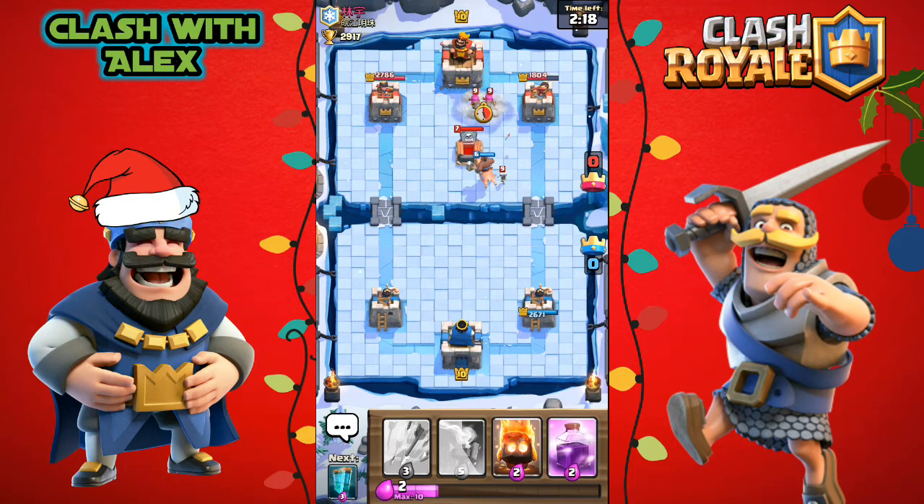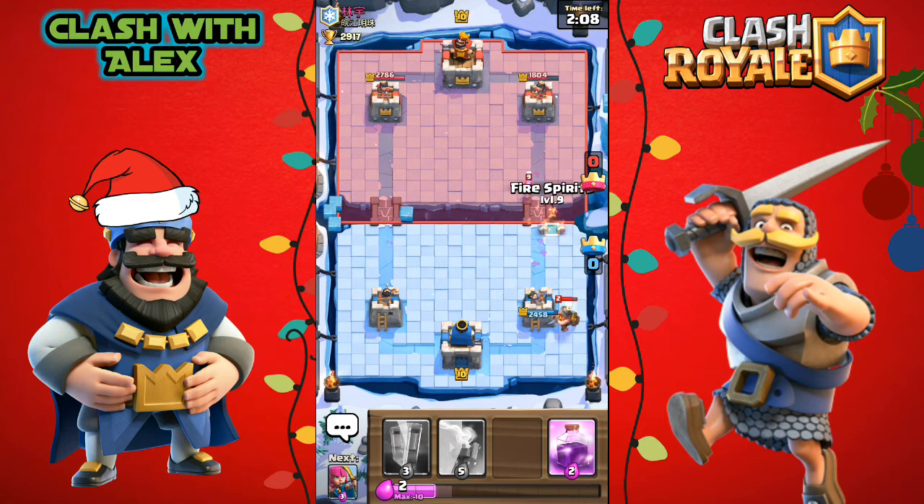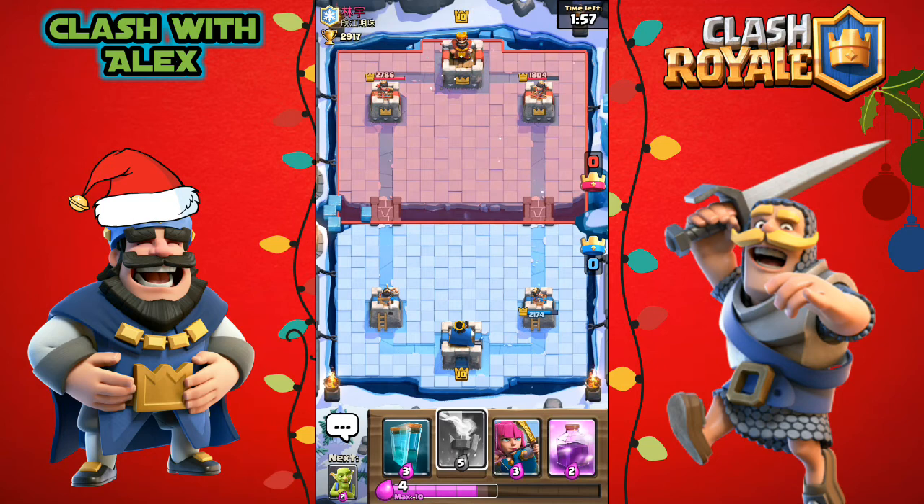He placed a tombstone right when I placed my hog rider down, which is a bit of misfortune. I want to see if I can arrow both the archers and the skeletons, but we're just gonna arrow his skeletons since he did send in a miner. Let's put some fire spirits on his archers — he's getting some good chip damage but we're still beating him by about 300 to 400 damage.